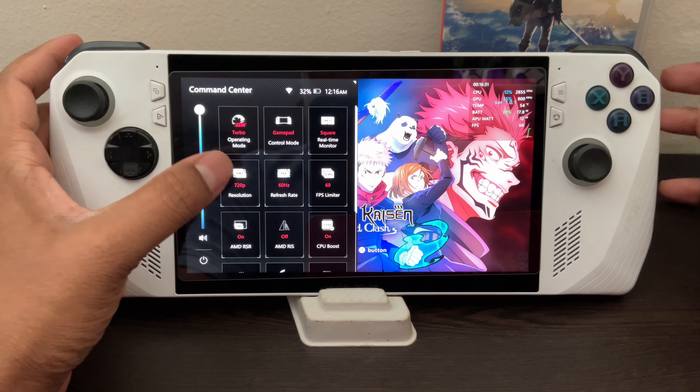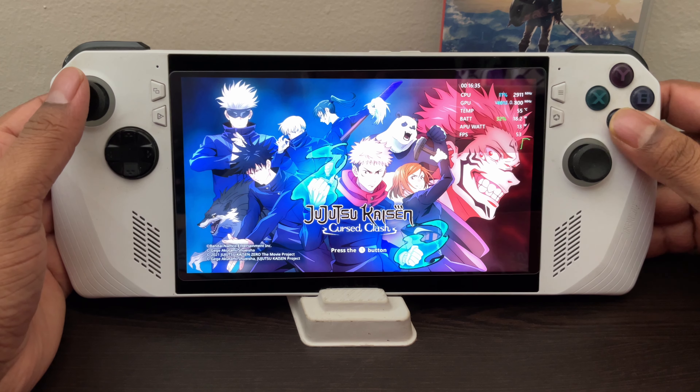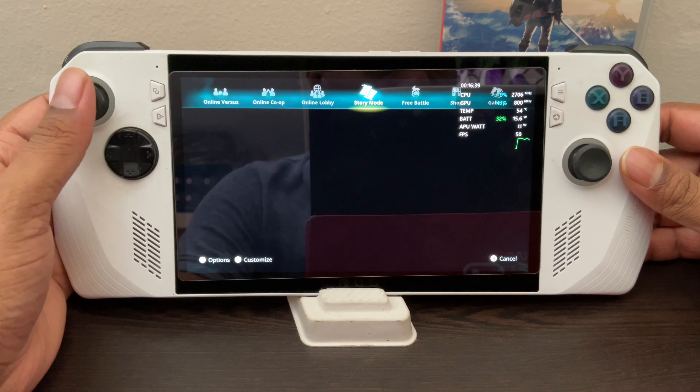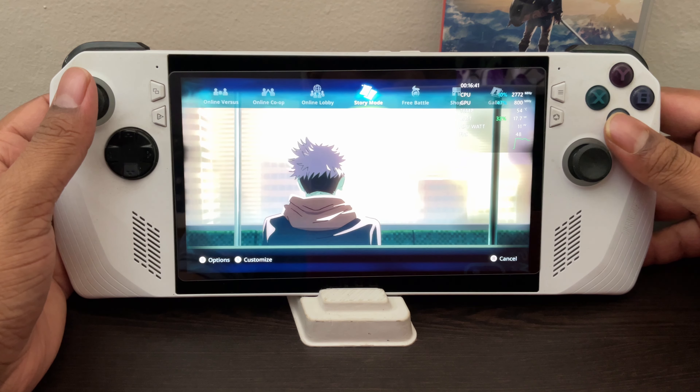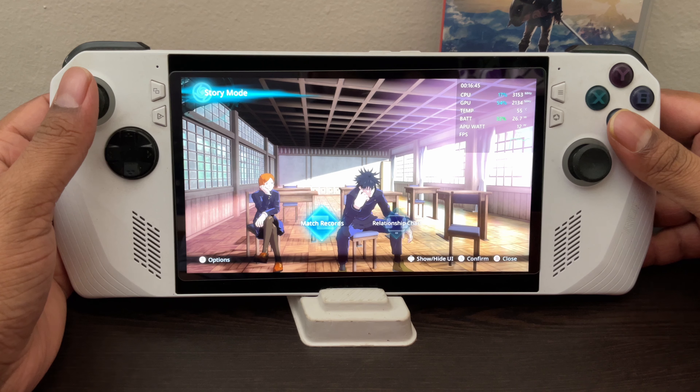Here are my settings — I set it to 900p, which is the best spot to get the best performance as well as FPS. You can see the FPS on the top right-hand corner. Let's begin with the game.